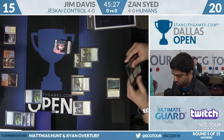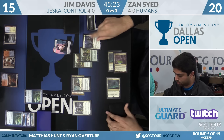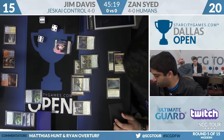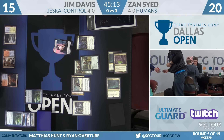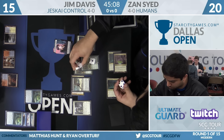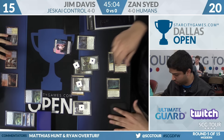Second Noble Hierarch for Zan — he has to be careful about playing into Supreme Verdict. Thalia's Lieutenant comes down, so maybe Supreme Verdict doesn't matter here. There's always the question of what Zan does if Jim has Supreme Verdict. Jim is getting back the Lightning Helix off the Freebooter; Zan needs to reset, and the best attack is just swinging with everything — no Exalted.